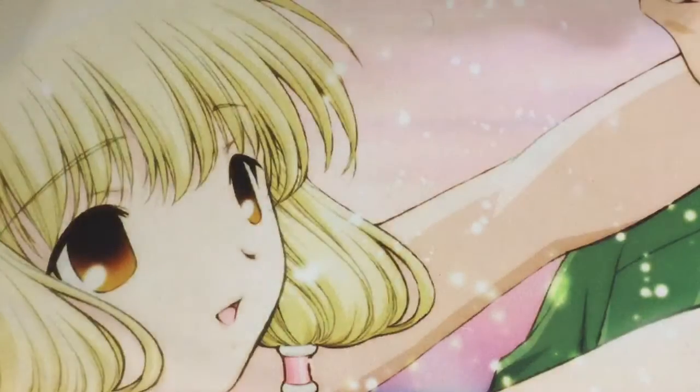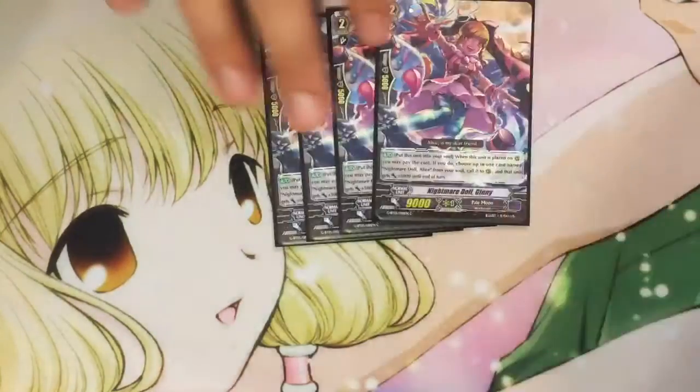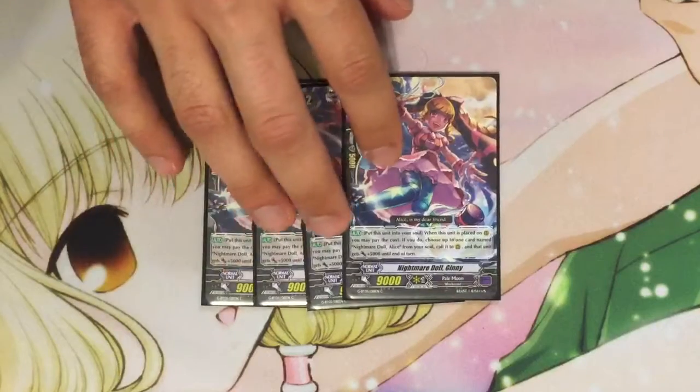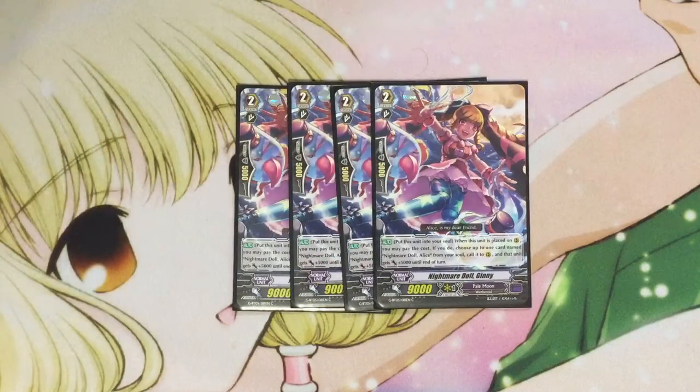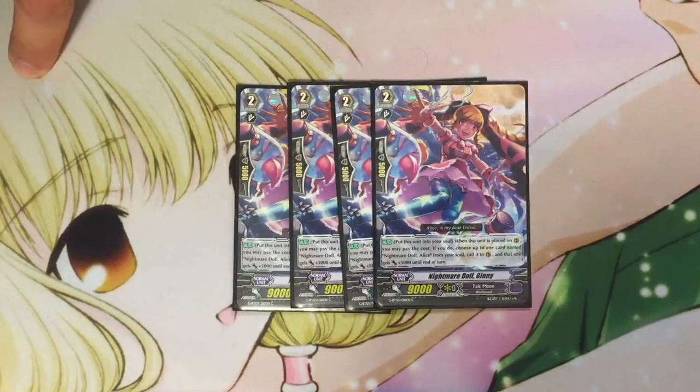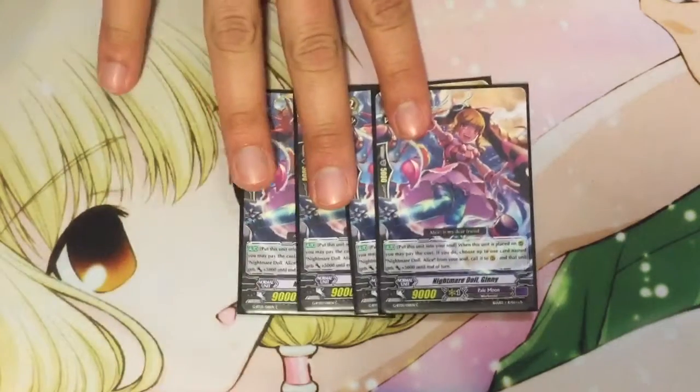Three units can come out as well. We also run four Nightmare Doll Ginny, one of the cards from GB05. She has the skill where if you put her into the soul, you can choose an Alice from your soul, call it to rear, and it gets plus 5000. So with Catherine, it makes her a 16,000 attack point unit. Against a 10k vanguard that needs a trigger, it's a 21k Alice. Most of the time you want to have an Alice out on the field and an Alice in the soul, so using Ginny guarantees that you'll have that play.